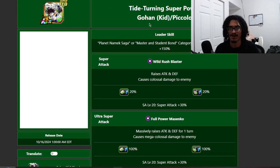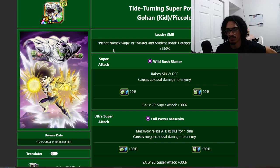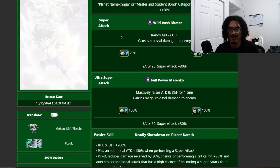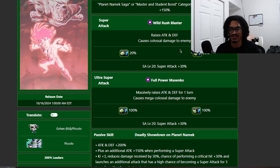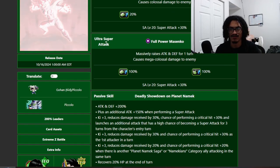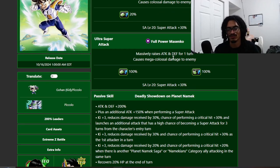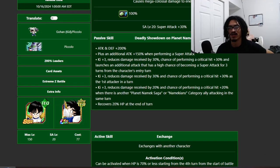So the card is 'Turning Superpower Gohan Kid slash Piccolo,' the exchange card. Plan Namek saga or master and student bond, or just bond of master and disciple. Four ki, 150 across the board. There's a 12-ki super attack — the Wild Rush Blaster — which stacks attack and defense, and an 18-ki super — the Full Power Masenko — which gets 100% attack and defense for one turn.